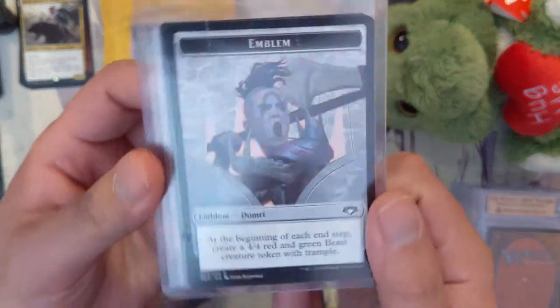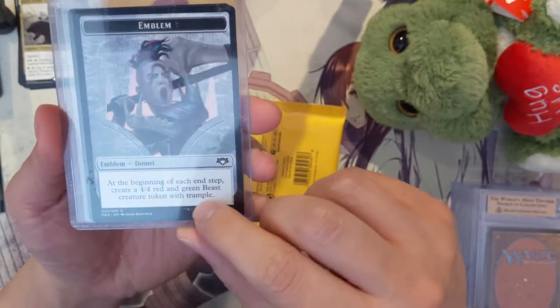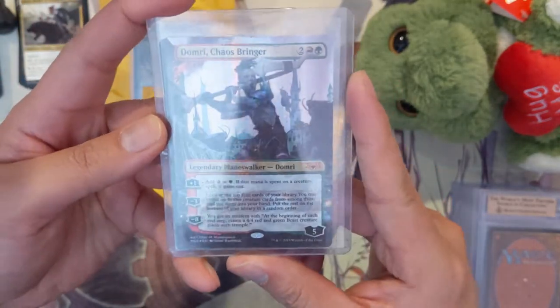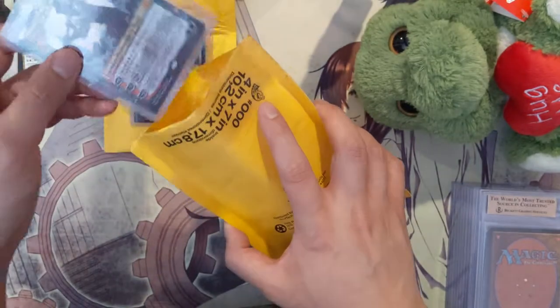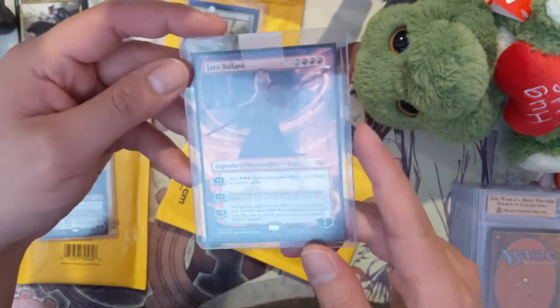All right, let's see our next one — we have a Domri emblem. Of course we have the Domri Chaos Bringer from the mythic box, so I'm slowly obtaining these cards as opposed to buying the $250 box — trying to buy them singly. And then here we have the Jaya Ballard.